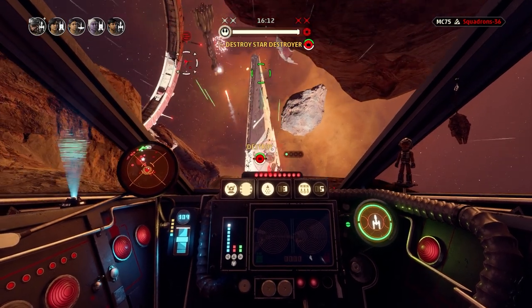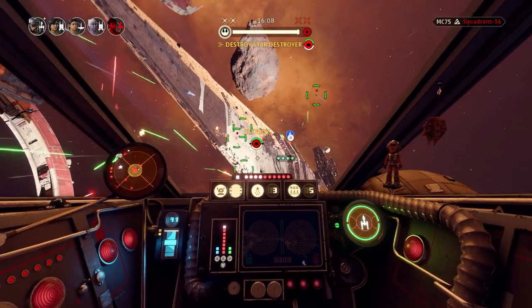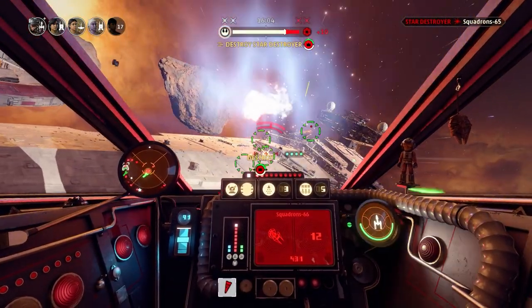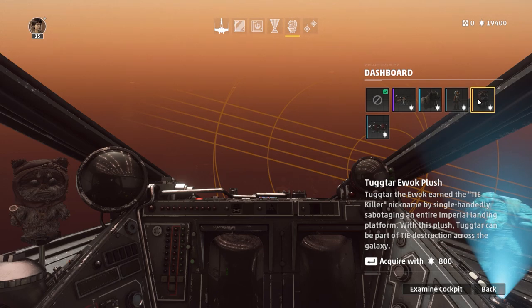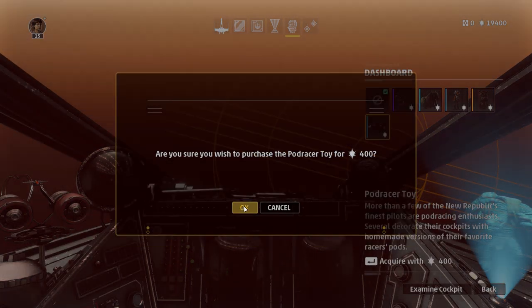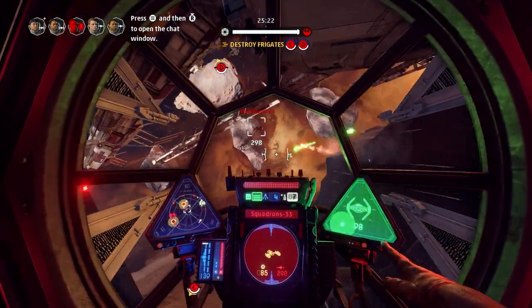Every single one of them looks different and the amount of detail in each instrument panel and even the window you're looking through as you skim along the surface of a Star Destroyer really sells the feel of classic original trilogy Star Wars. I had a great time studying each cockpit and messing around with the customization options that Star Wars Squadrons offers, with a bunch of unlockable trinkets, so I'm going to break down my observations as we pick apart each ship.